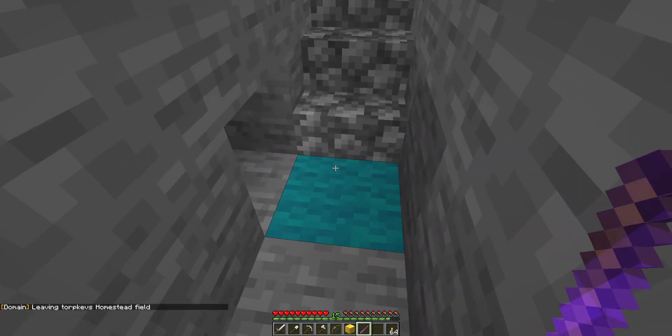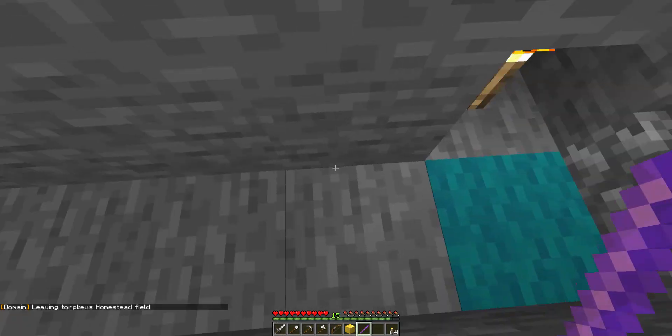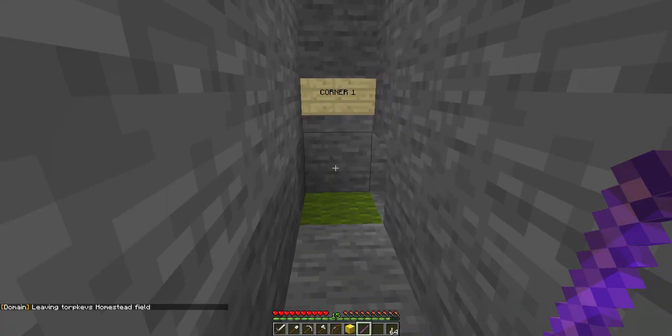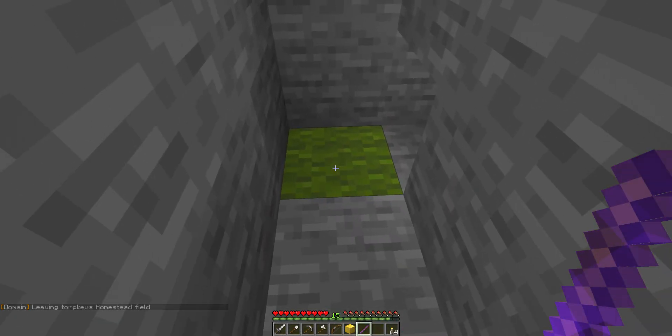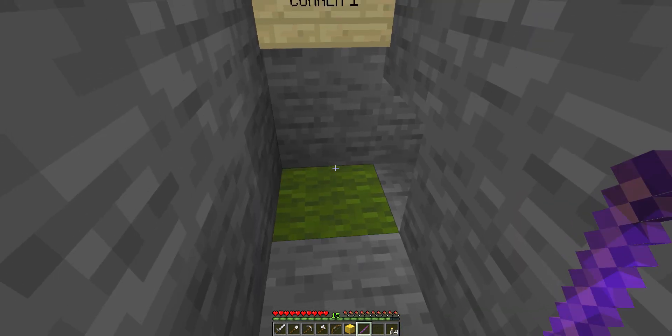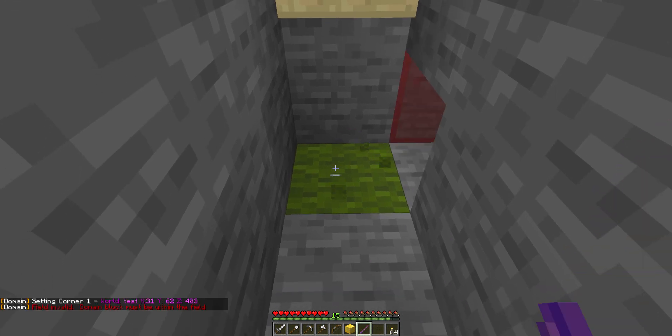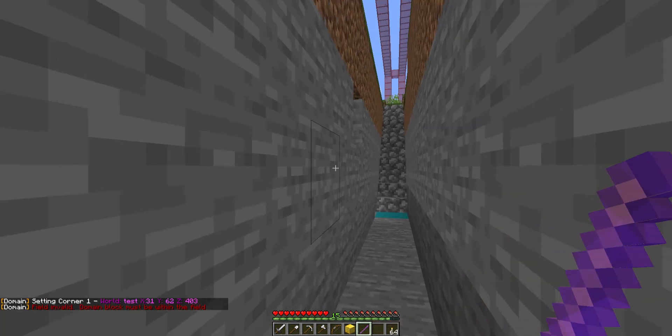This blue wall indicates the initial default size, but we're going to set it all the way over here. Corner one is designated by a left-click and corner two by a right-click — it doesn't matter which you do first. I'm going to left-click here and our corner one is set.